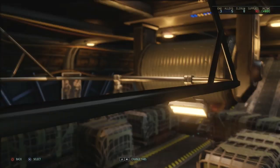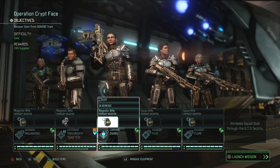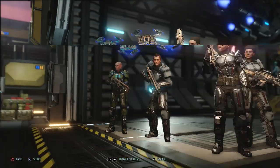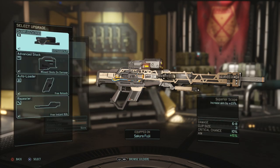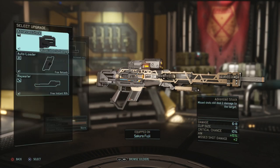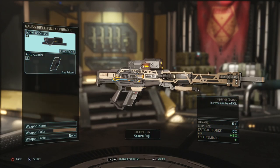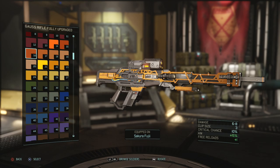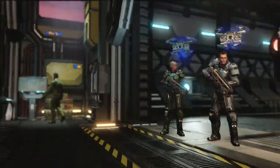Trains have long lines of sight and snipers can obviously take advantage of that. We can now equip two items on each of our soldiers, so we'll think about making some, but we don't have any supplies. We are going to equip our superior scope onto one of our snipers, and also an auto loader, which allows us to reload once and still use the gun.